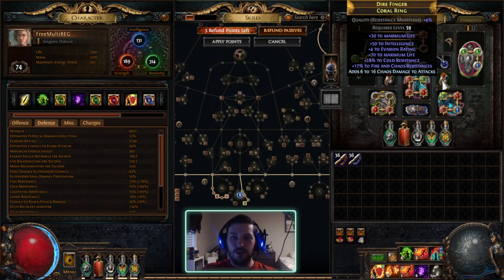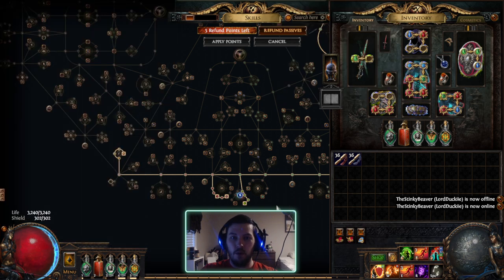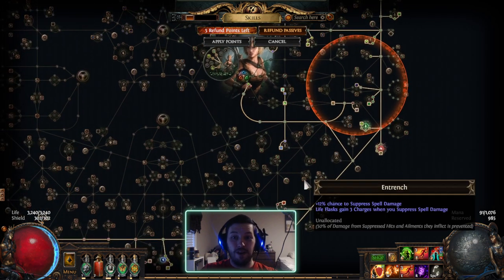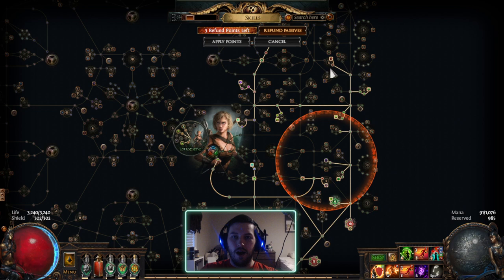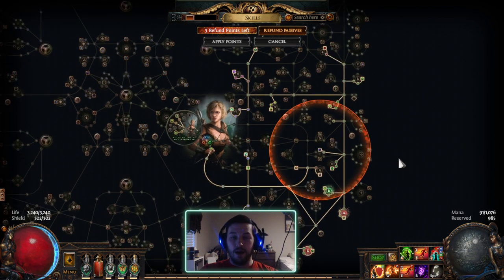Then I have this other ring which is a little more scuffed, but most importantly it has a ton of intelligence. Ideally I wouldn't be using two coral rings, but my life is pretty low at the moment. I have some life to pick up — like Golem's Blood for instance — and I'll probably get the flat life from mastery as well, plus a couple of spare points here and there.